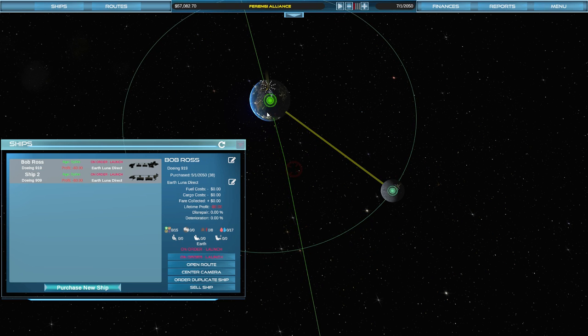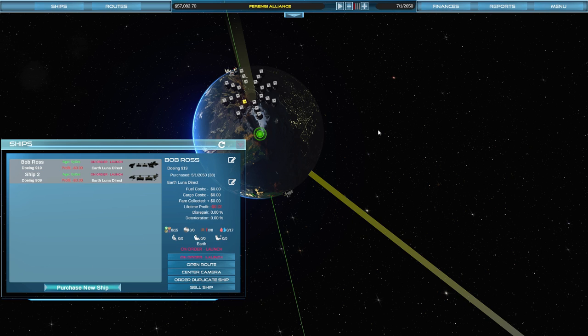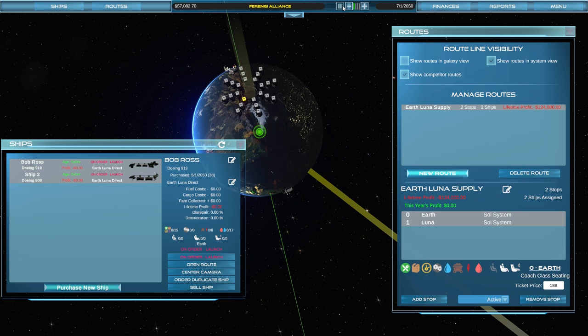We will have opponents. In single player, new stations will pop up shortly — you'll see other colors appearing. In multiplayer you'd have real people instead. I can also set my ticket prices here for the various spots — I didn't realize that. You can also select rules like whether to wait for a full load or launch when ready. I didn't know you could set the prices; that's interesting. I think we're ready to go — let's turn this thing on.